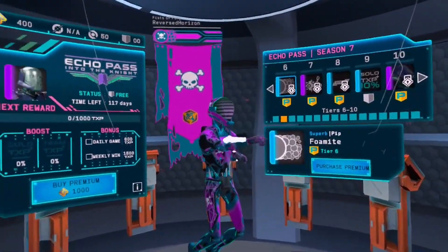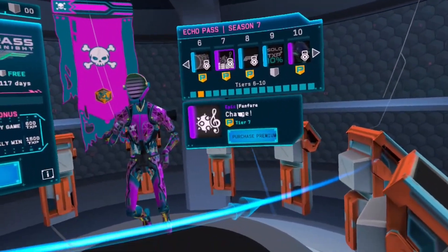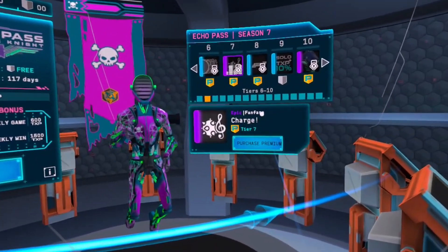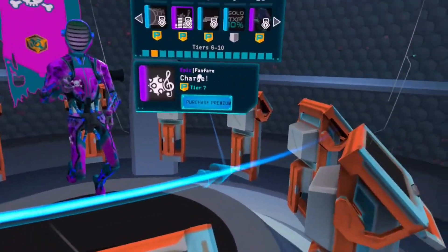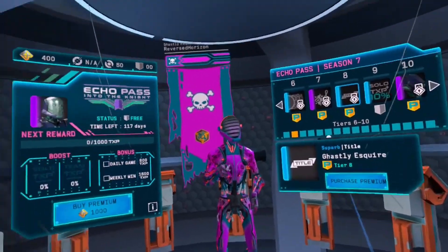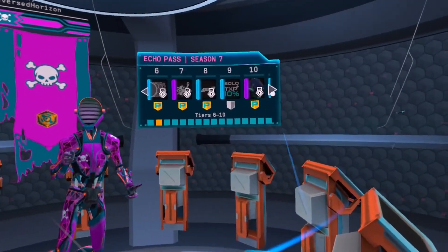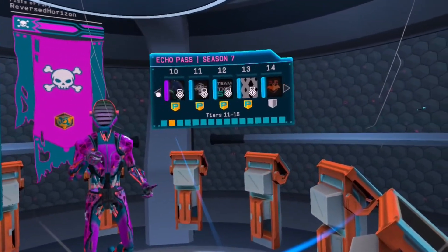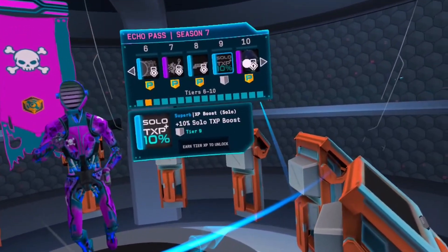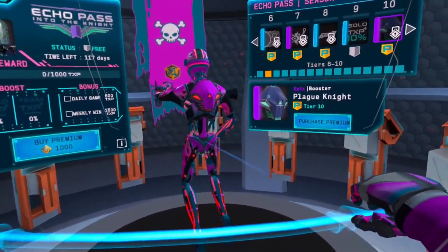And then you got that, which is for right up there — whatever that thing is. Fander. Then you got this, which is right up there. Next thing on the Echo Pass is 10% solo XP boost. And then that's free, by the way. And you get the Plague Knight booster.